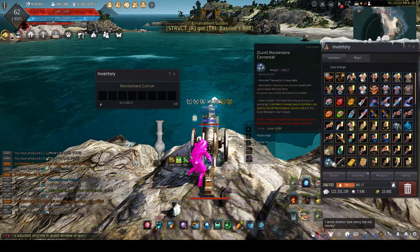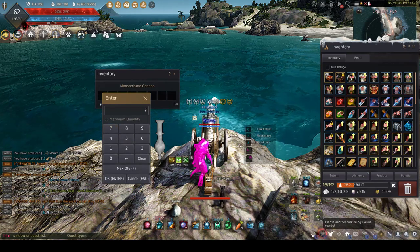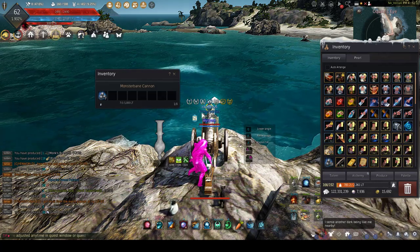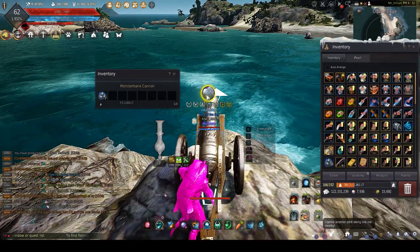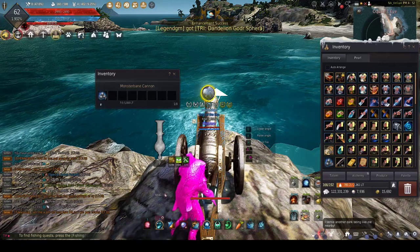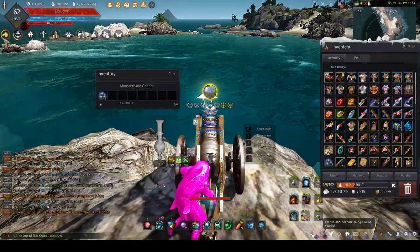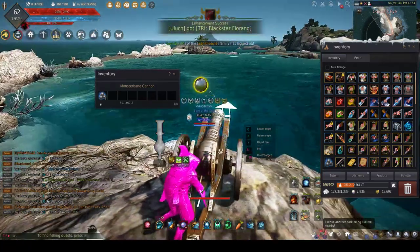So to start, you're going to put in seven regular cannonballs. You're going to go into slot one and do four stacks. You get your rapid fire — you'll see right up here this thing will count your stacks. Normally you'd want to either do half charge or full charge. If you're on the rock, you can do a half charge; if you're on the beach, you've got to do a full charge, or else you won't hit them.